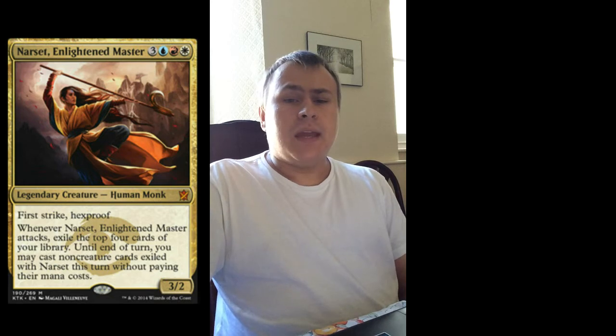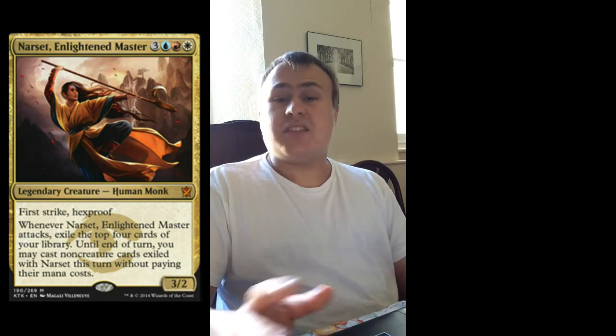Whenever Narset, Enlightened Master attacks, exile the top four cards of your library. Until end of turn, you may cast non-creature cards exiled this way without paying their mana costs. This is a really hard card to evaluate. The first card I want to compare this to is Geist of Saint Traft — it's a similar feel in that it gives you value when attacking. The difference is this card is six mana, which is a massive three-mana gap, and more colour intensive. It doesn't give you that immediate value like Geist does with the angel token.